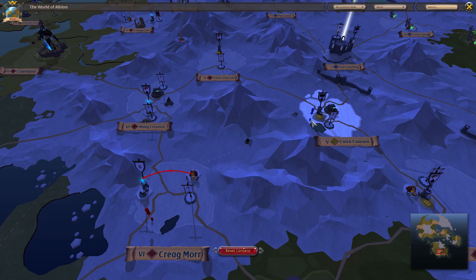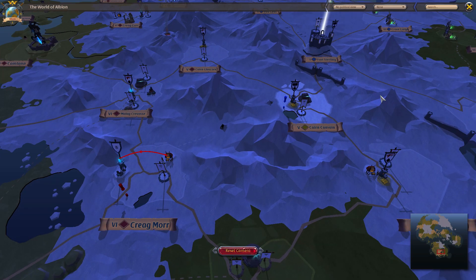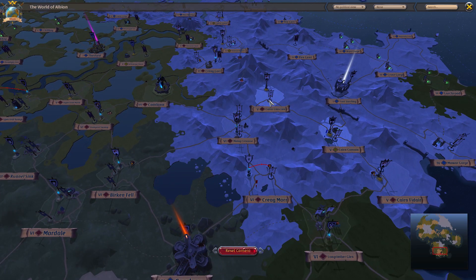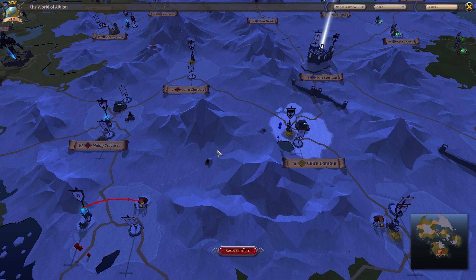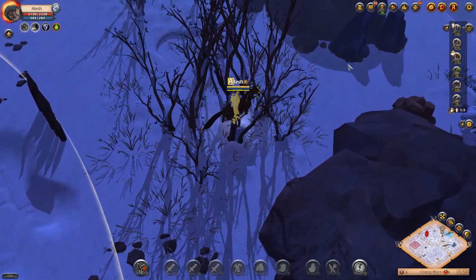To actually use these maps, you have to be near the same tier territory as the map you have. So I used a tier five dungeon map, which means I have to be near a tier five zone. Since I was in Craigmore, I was about two zones away from a tier five zone, which meant I was able to spawn a tier five dungeon. You have to be within about a five zone radius and near that tier of territory to spawn it. If you're in the black zones at a really high tier trying to use a low tier map, it won't work.